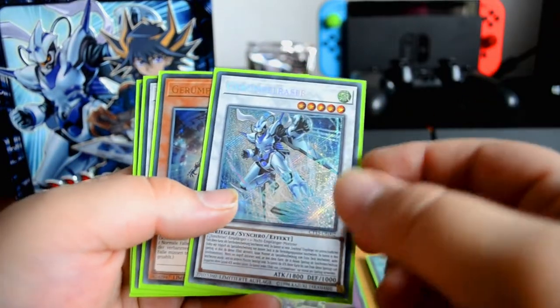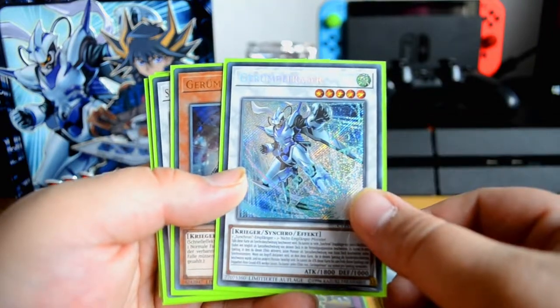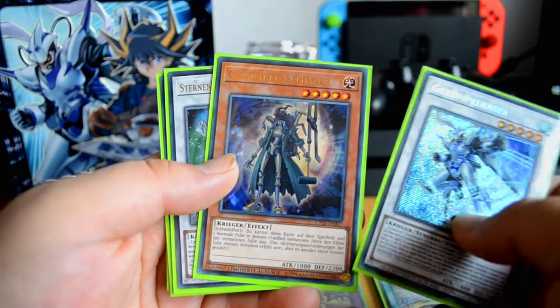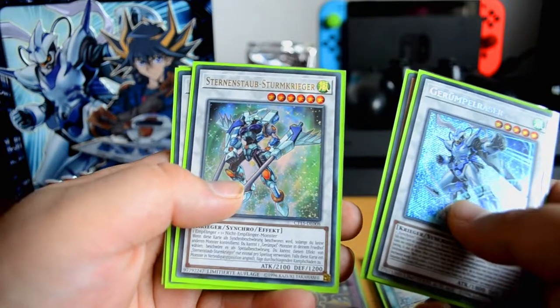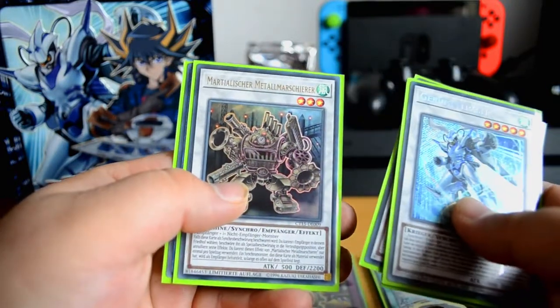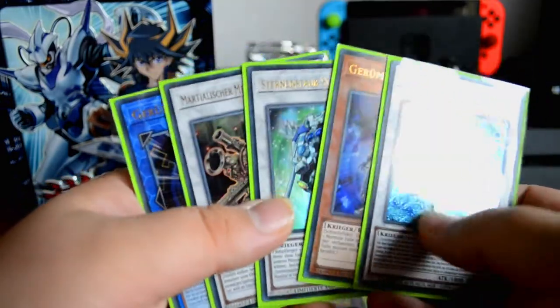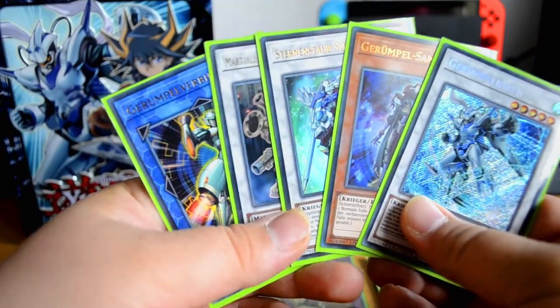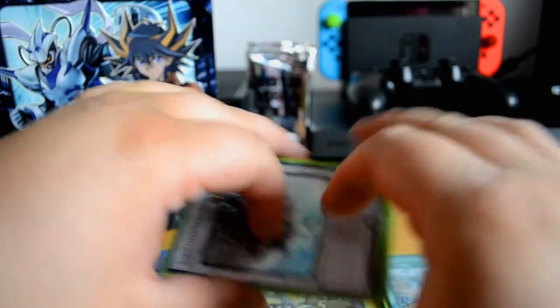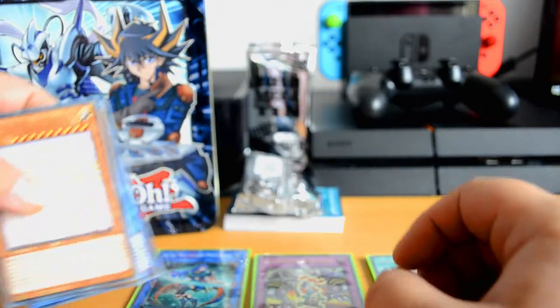First, going with the promotional cards. Starting off with Junk Speeder — secret rare synchro monster. Next up we got Junk Collector, Stardust Assault Warrior, Martial Metal Marker, and Junk Connector. So these are the five promotional cards you get: three synchros, one effect monster, and one link monster. Pretty neat. Let's put these aside.